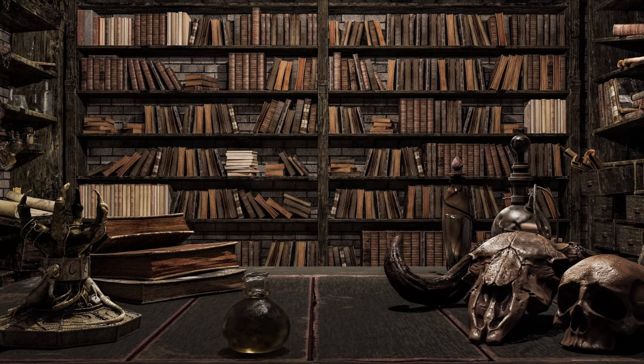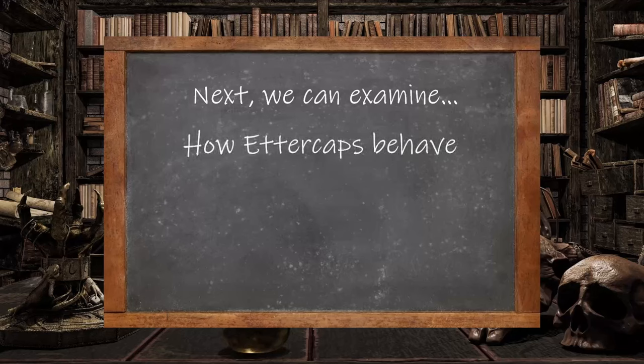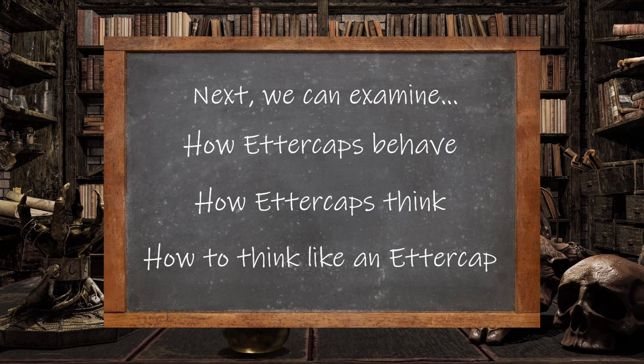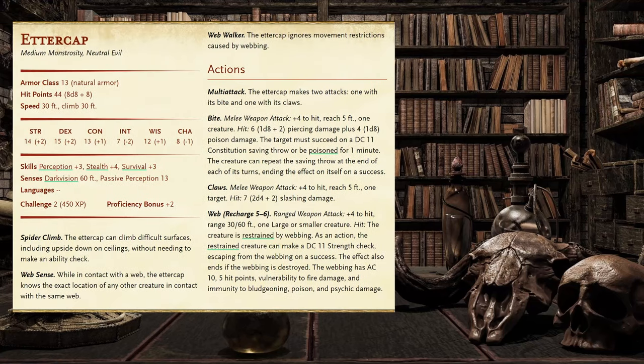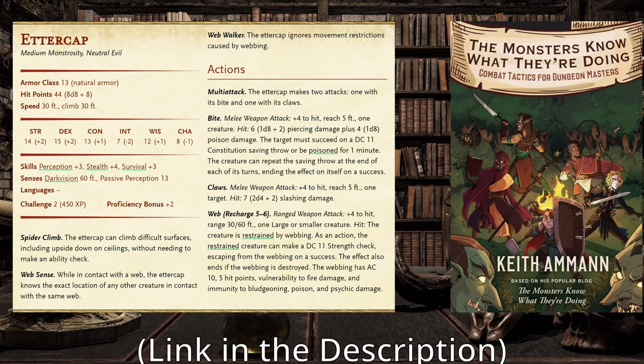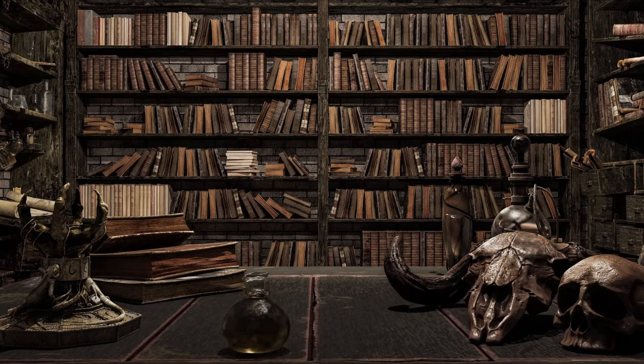Now that we've sorted out their stat block, we can begin to relate the Ettercap's lore and abilities to how we should use them in combat encounters — specifically how they behave, how they would approach a combat situation, and how to get into the mind of an Ettercap. We'll take the lore and stat block and compare that with tactics and interpretations from The Monsters Know What They're Doing by Keith Amon, going through Amon's key assumptions one by one.